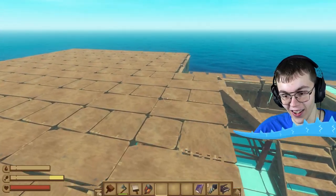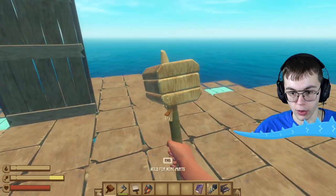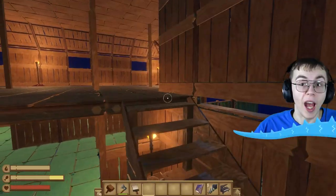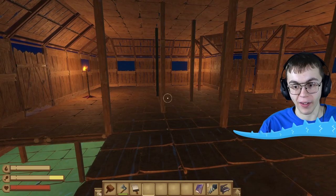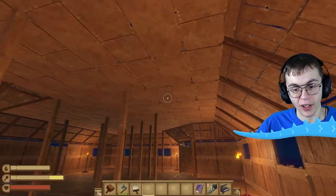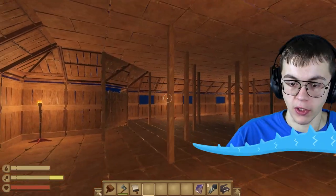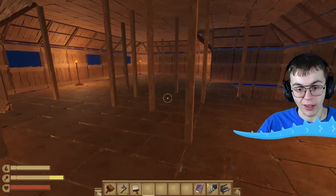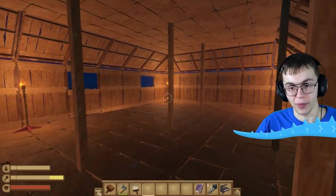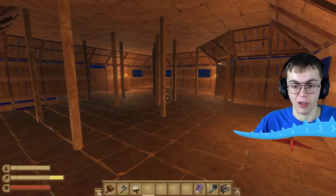Do we want one giant room or some individual ones? We might need something of a waste room, but I think we can get away with just making one gigantic room up here. So let's go ahead and get some walls figured out, making sure I save room for some windows. Now we actually have a pretty solid floor plan for the second floor. Pillars are everywhere — a bit ugly, but we need them to keep the roof up. You can actually maneuver around them pretty easily.